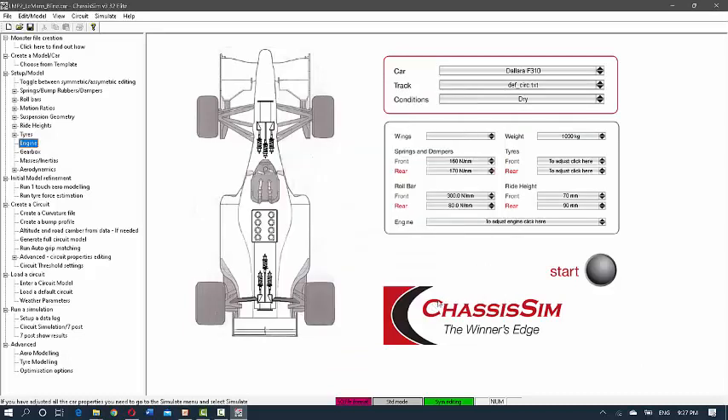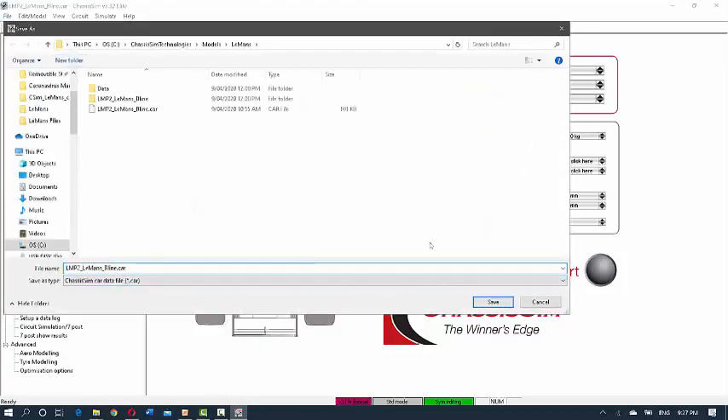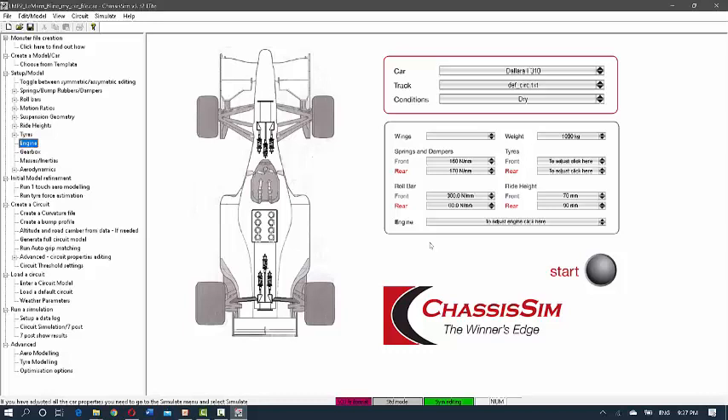To get this set up in ChassisSim: open ChassisSim, go to File > Open, navigate to ChassisSim Technologies > Models > Le Mans, click on the car file and open it. Go into Circuit > Circuit Data, load in the Le Mans curvature file, then load in your bump profile via File Filter *.* and click Open. Click OK and you are now good to simulate. I strongly recommend you take that base car file and save it as something else — like 'LMP2 my car file' — so you know what it is. Also remember, those 100 simulations are going to go quickly, so be careful and deliberate about the changes you make. Good luck — may the best race engineer win, and we're very much looking forward to your entries.